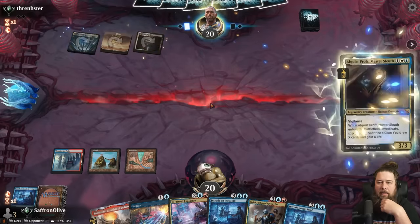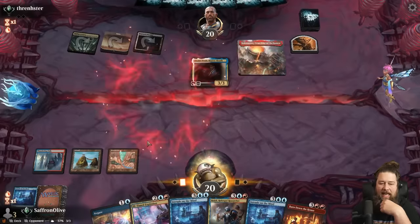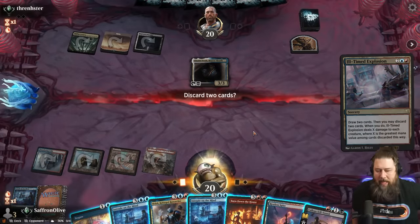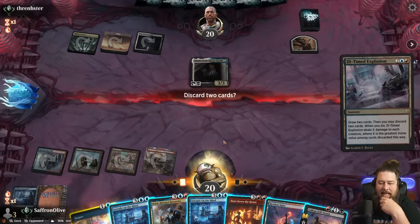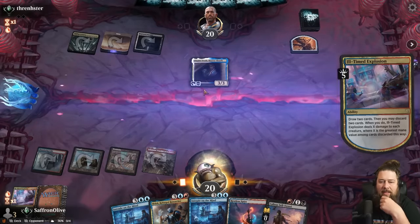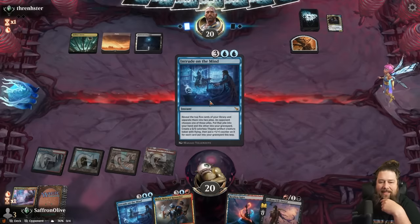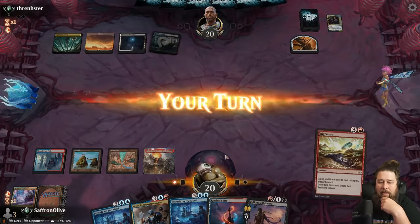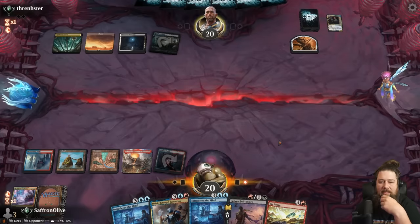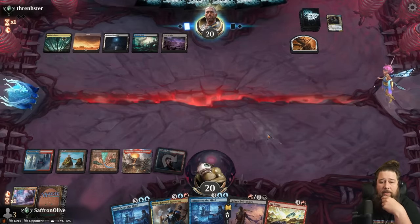Opponent has an Elspeth Protagonist. We'll play the land. Ill-Timed Explosion — do we wish to discard? Discard Negate. Burn Down the House to kill the Elspeth. So if we draw an untapped land we get to Intrude next turn. Big Score is not the worst. It is a little risky against counterspells, but we'll see what our opponent does.